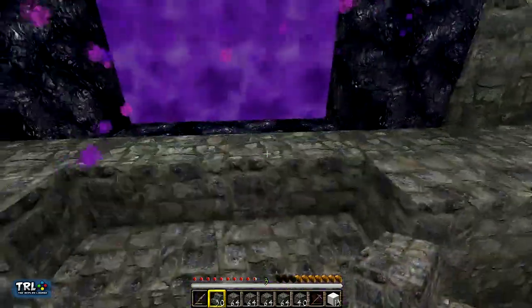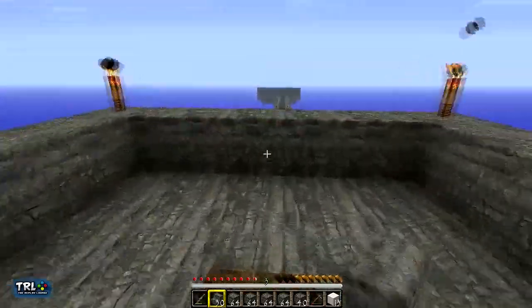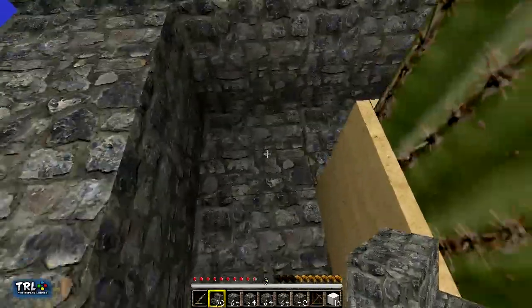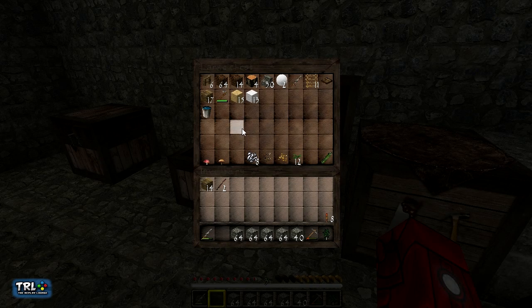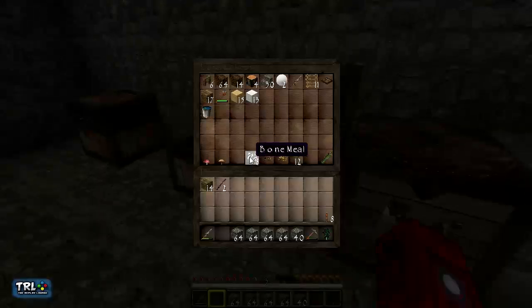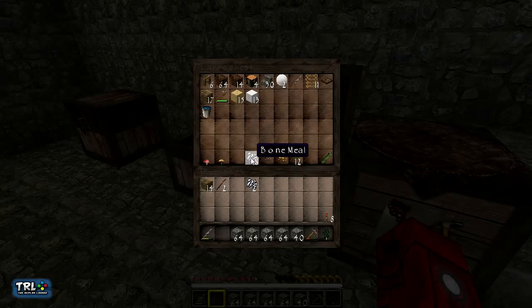There we go. Perfect. I'm going to do my best not to screw up here like I did last time. Now we don't really need these stairs anymore, so let's just put them away, put away the snow. We're going to take this sapling out, and I'll take two bone meal with me.